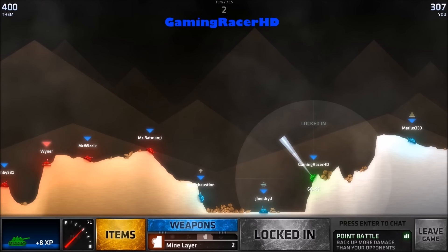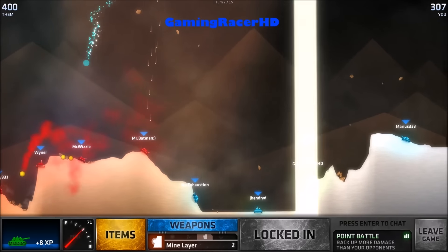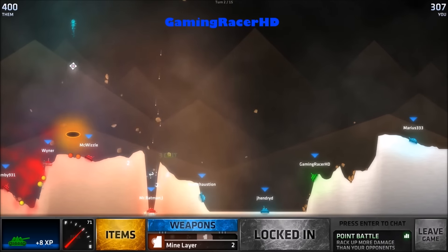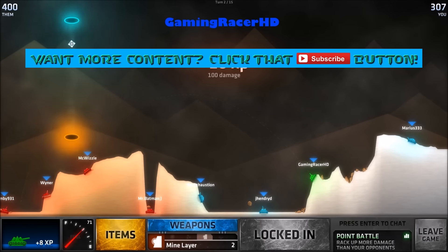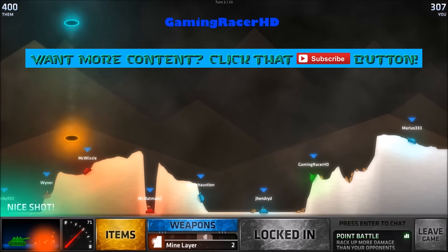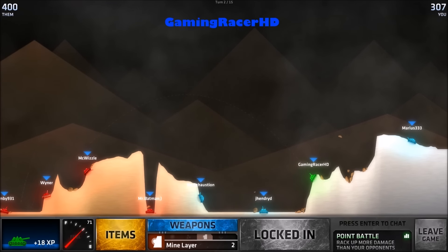Basically the two new Halloween weapons are called Jack O'Lantern and Wicked Witch. I prefer the Wicked Witch, but the Jack O'Lantern can do a lot more damage and it's kind of cool as well. Basically the Jack O'Lantern is a pumpkin you throw — I use it like a fireball.